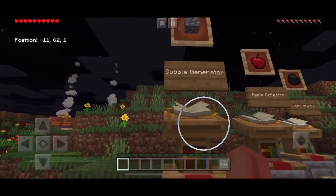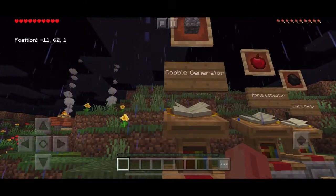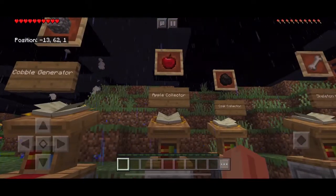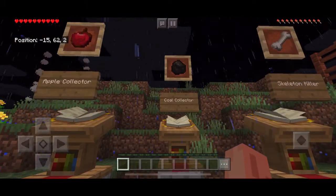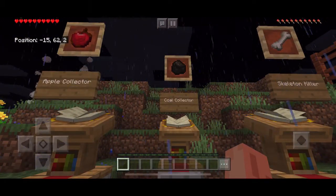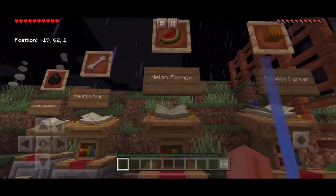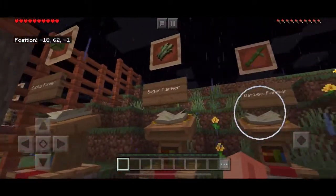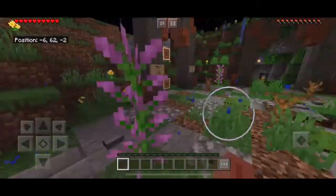The achievements include: cobblestone generator — create a cobblestone generator; apple collector — collect an apple; coal generator; coal collector; skeleton killer — kill a skeleton; melon farmer — farm melons; pumpkins, cactus, sugar, bamboo, potatoes, and carrots. And there's wheat, which means I need to kill a skeleton for bone meal.